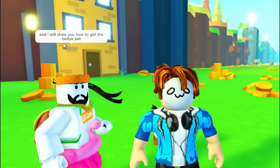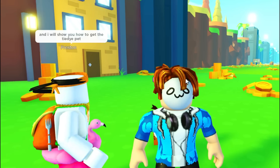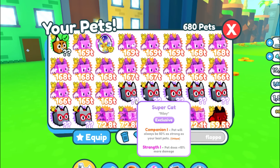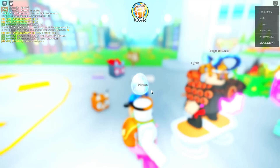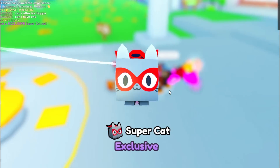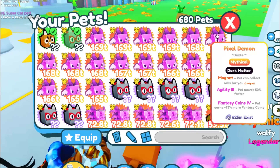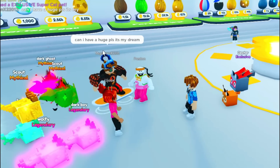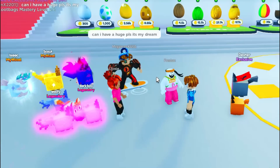He just answered my question. 'I will show you how to get the tie-dye pet, but first you need to hatch the egg.' Let's hatch your egg then - an exclusive egg. Huge floppa! Just a super cat. Are you kidding me? I got a whole bunch of these already. Preston, all I got was a super cat. This is not what I wanted. Can I have a huge pet, please? It's my dream.